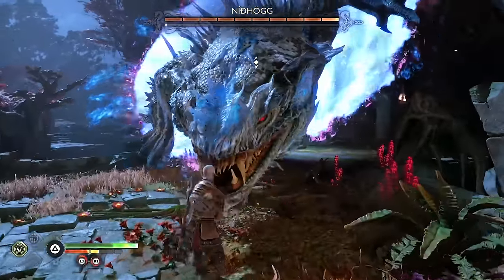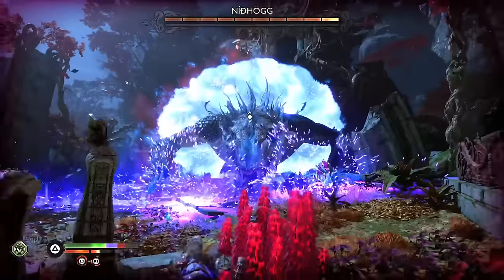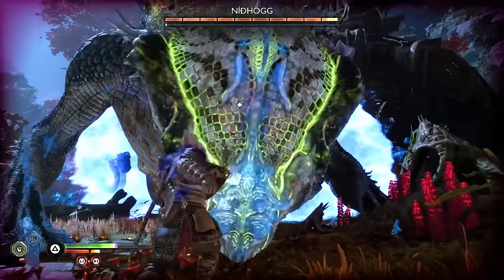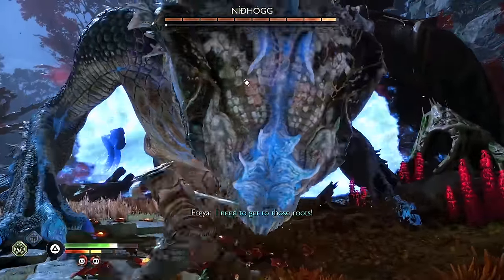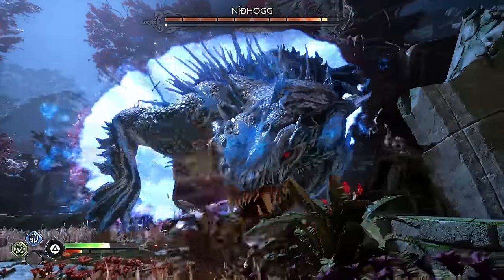Then we have to fight a big dragon with Freya, which was pretty uninteresting for the most part. Once you learn his moves it's really easy to just block and absorb them and release that energy all over his face. The hardest part about this fight is that Freya is programmed to be the most annoying backseat gamer imaginable and you somehow have to refrain from dying on purpose so she never gets free.